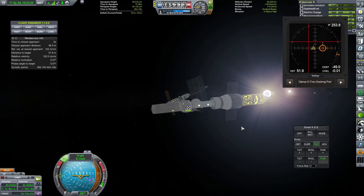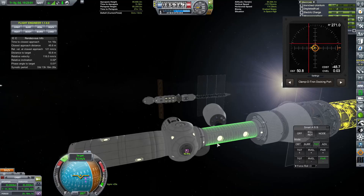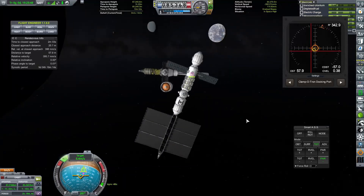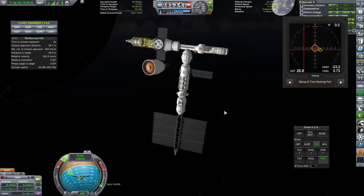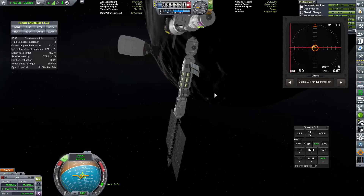The life support module has arrived and now the space station, as soon as we dock these two parts together, will be fully operational - or at least we will be able to send a crew. We are going to be adding more modules to this eventually over the course of the next few episodes, but for now that is all we are going to do, and that will be the end of this episode once we have docked this to the station.